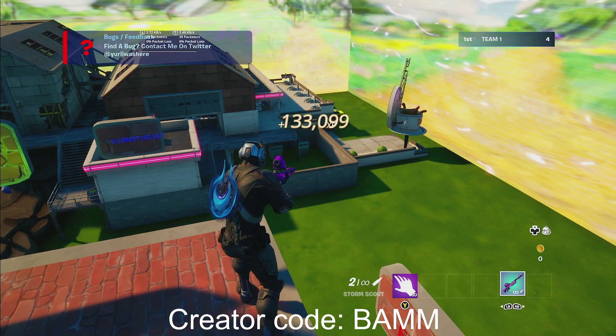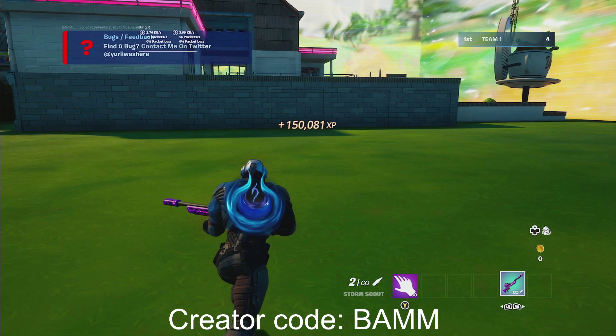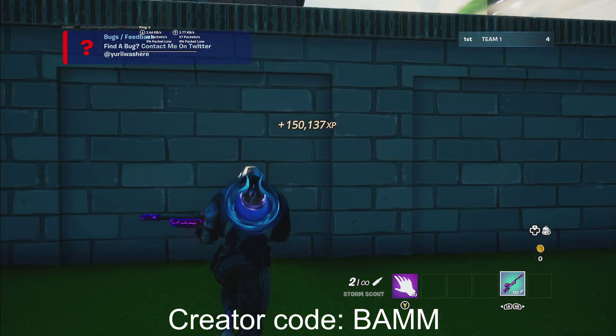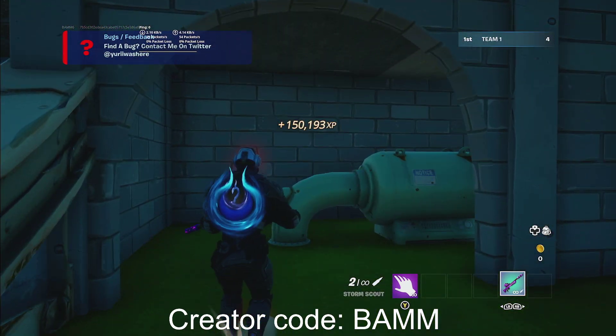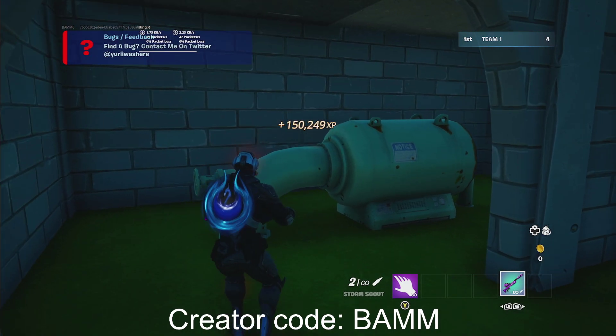After you shoot there, go ahead and drop down. Don't forget to comment your Epic Games username in the comment section down below to enter the giveaway if this video hits 50 likes. All my XP glitch videos have giveaway opportunities in them, so make sure to comment on all of them — we do so many 1K V-bucks giveaways.